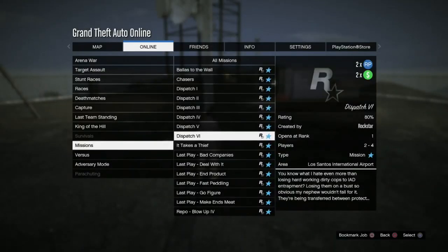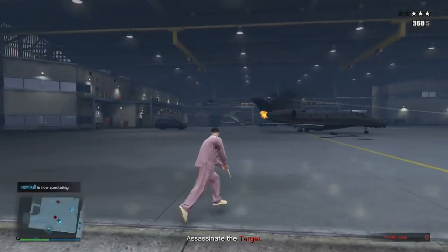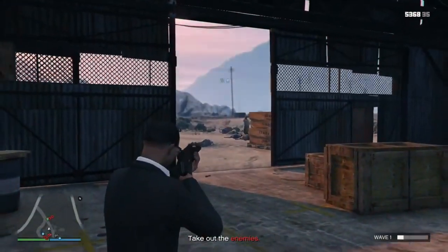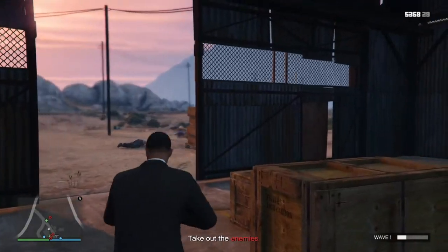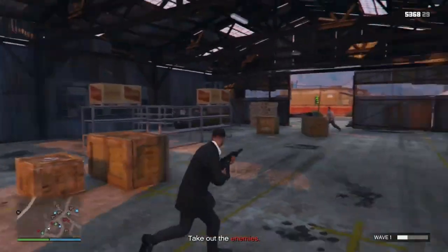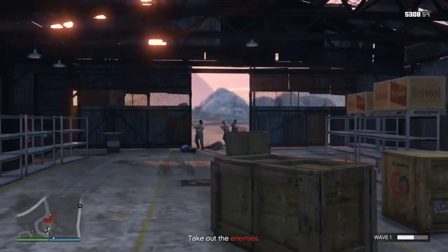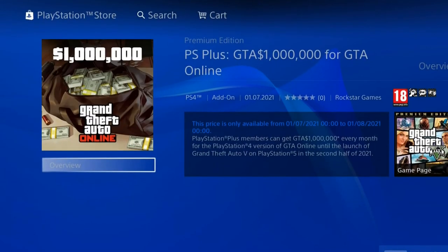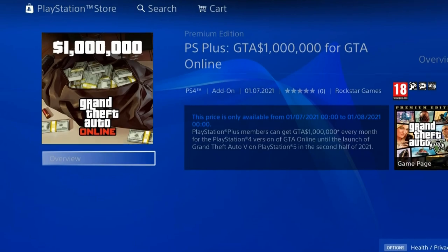Every Thursday GTA releases weekly updates where you can get discounts and double money on jobs. In certain weeks they have dispatch missions on double money and you can make over a million dollars. I've also made a lot of money during Arena Wars, survivals, etc. when they are on double money, so keep an eye on what the weekly update is as it can make so much difference. On the PS4 you can also claim 1 million dollars every month.